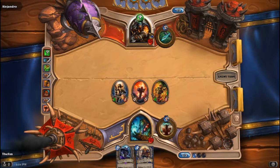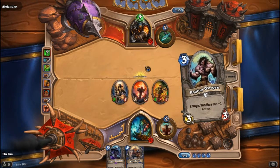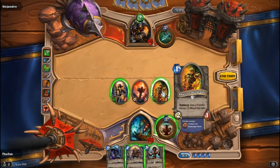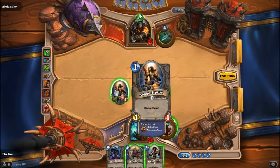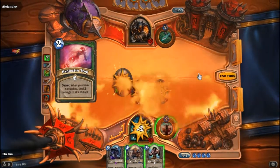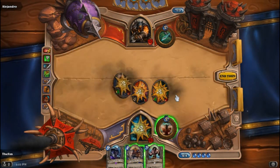That's probably an Explosive Trap that is just going to wreck my side of the board horribly. Fortunately, however, there's an easy way of testing that, which is simply just to attack. Yep - Explosive Trap. Boom. Nearly clears out my side of the board.